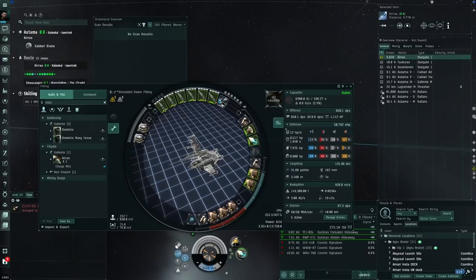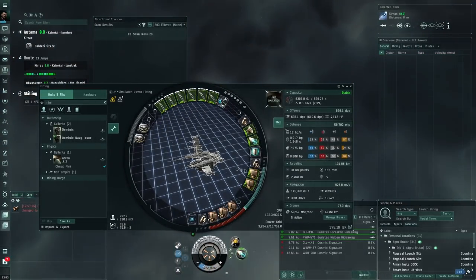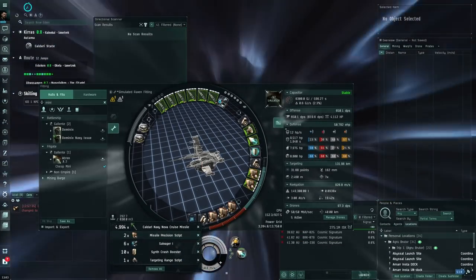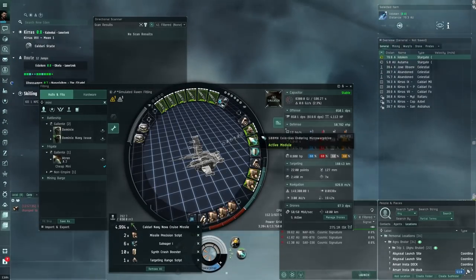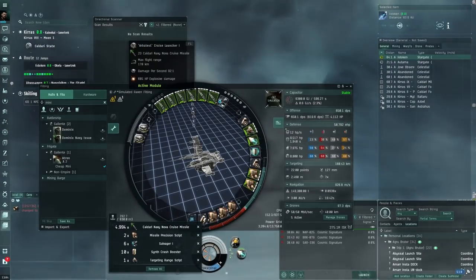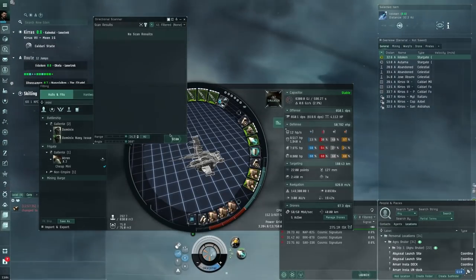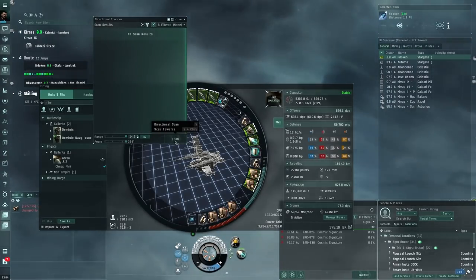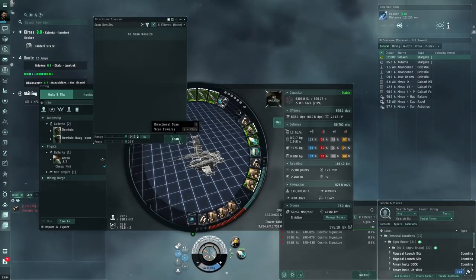We've got a Damage Control for general survivability in case we get a big alpha hit. The Guidance Computers have precision scripts loaded. Our targeting range is 160 km and we hit out to 178 km — plenty of range with this fit. Maybe even a little too much range since we'd need more targeting range to fully utilize it.